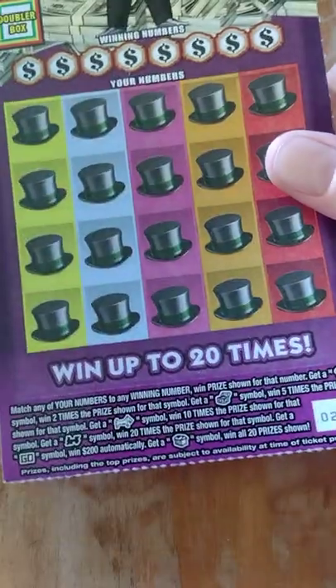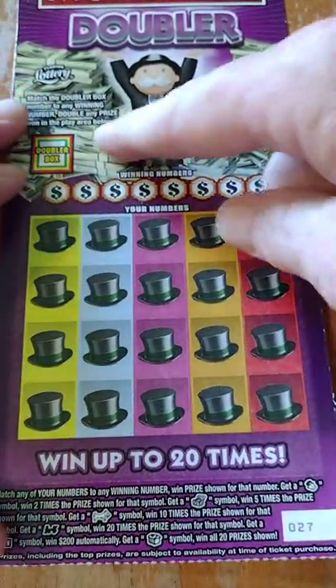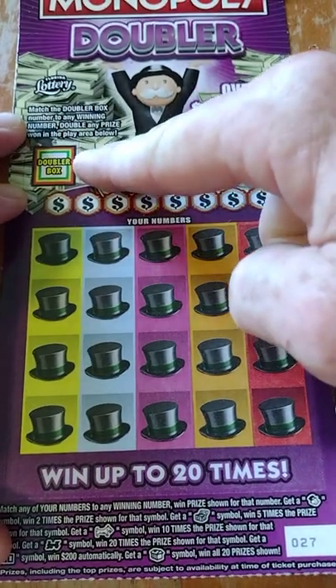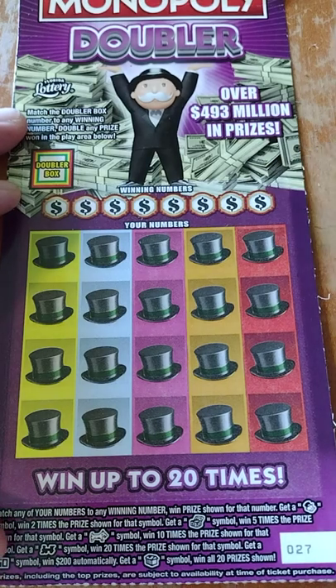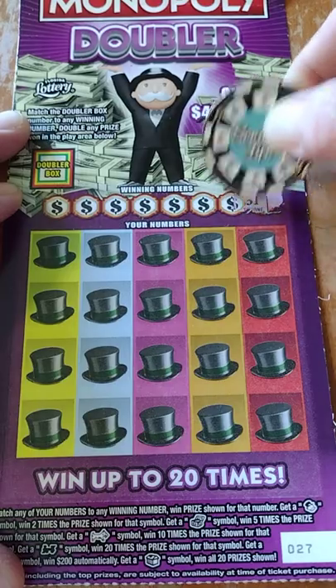All right, I'm gonna start out on ticket 27. Let's see if we can do anything here. This doubler box up top — if we do get any prizes down below and we match that number with any of these numbers, we'll double it. It's just as simple as that. Let's go ahead and see what we have for our winning numbers.